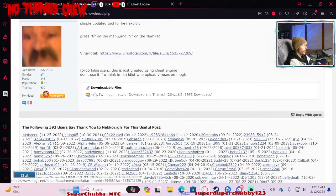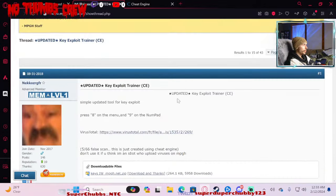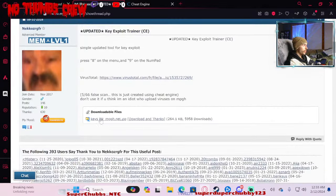Then go ahead and download the keys infinitewarfarempgh.net.zip file. I believe you have to create an account before it will allow you to download this file — at least I had to. You can try it without, but you're really just doing it once just to gain access to this.